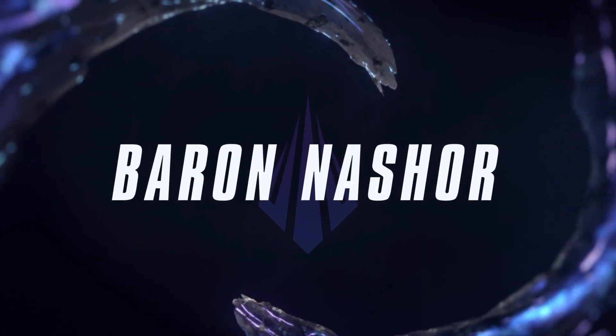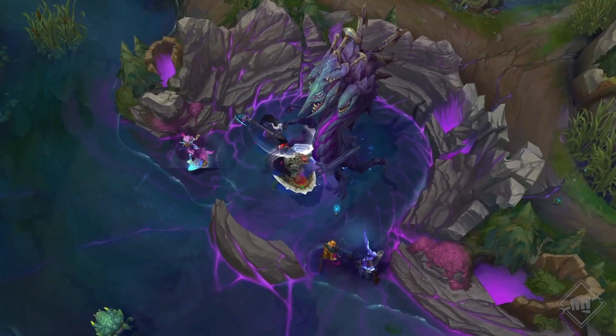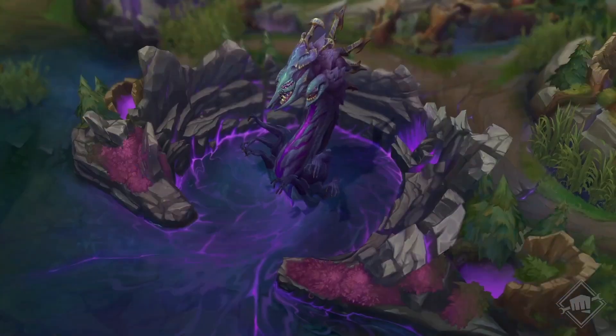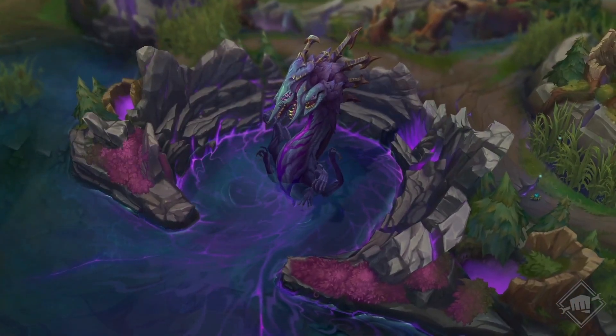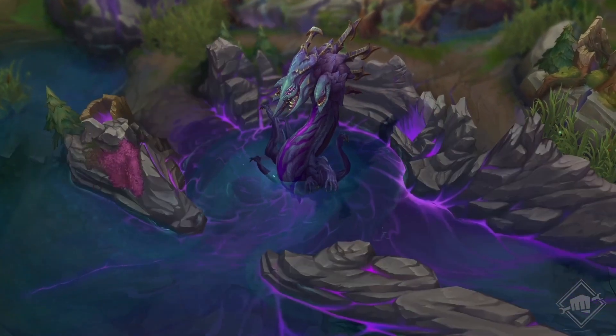Baron Nashor, der leeren-geborene Tyrann der Kluft, ist zurück und übler als je zuvor. Du wirst wissen, wann er eintrifft. Bei der Ankunft nimmt er eine von drei Formen an. Jede bietet den gleichen klassischen Buff, verändert aber wie er kämpft und wie sein Hort aussieht.